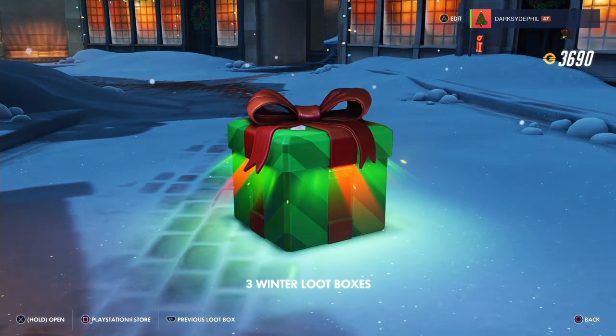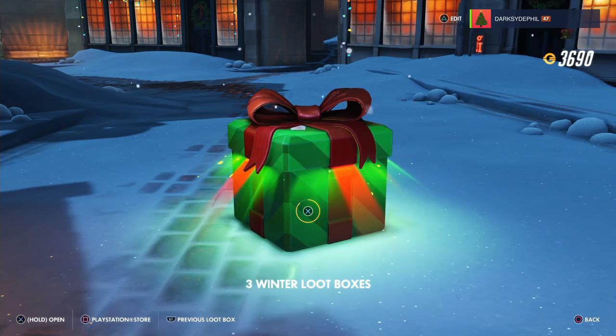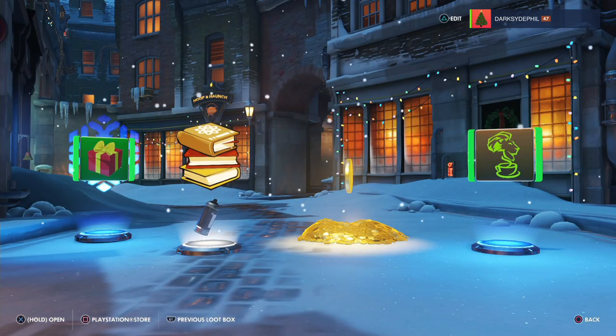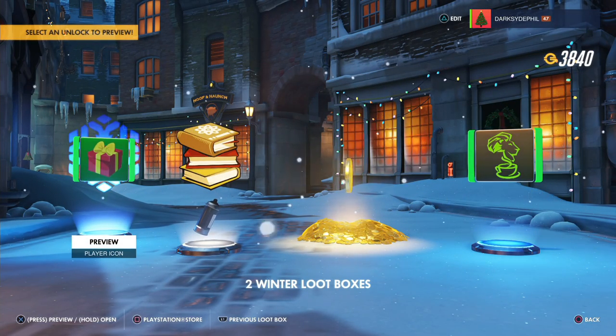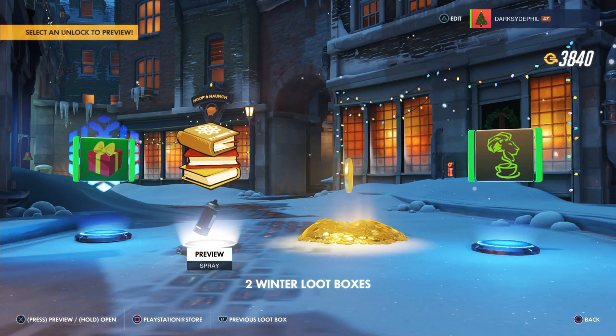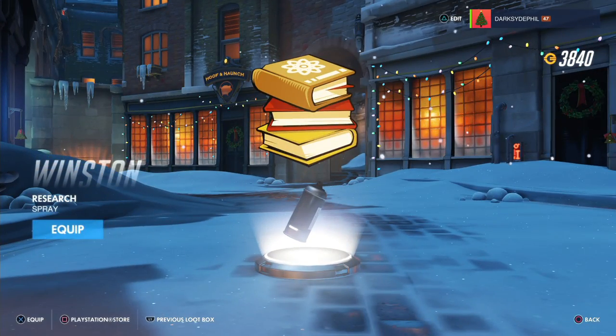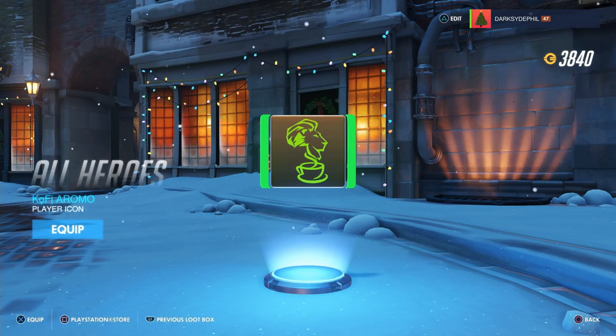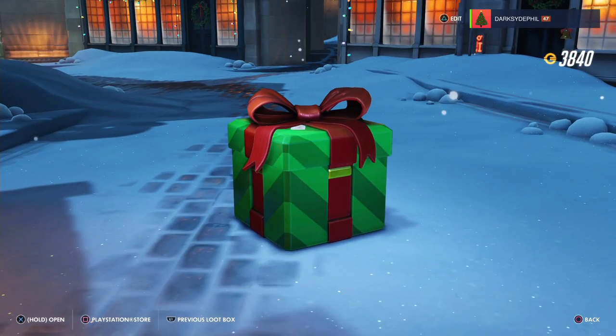A duplicate Zarya spray, and a Zarya winter voiceline — 'For the motherland.' How is that Winter Wonderland? Well, whatever, I equipped it. Duplicate victory pose and a Sombra Skull spray. Three to go — legendary skin, I'm feeling it right now! Even more currency, a gift icon — I like the tree better, I'll keep the tree. Winston's Books spray. Epic currency. And a Kofi Aromo player icon — what the hell is Kofi Aromo? I guess it's like coffee with an aroma. That's weird.